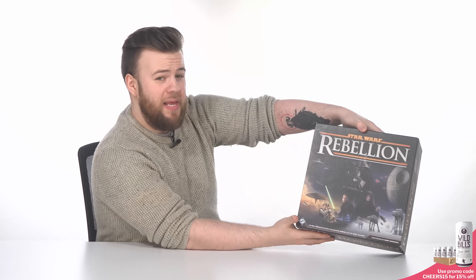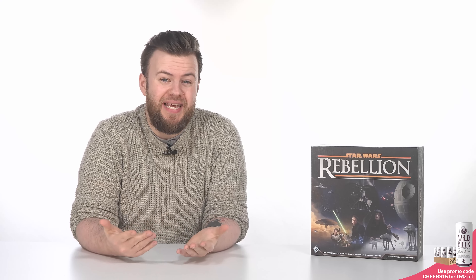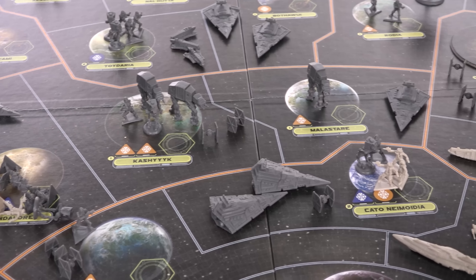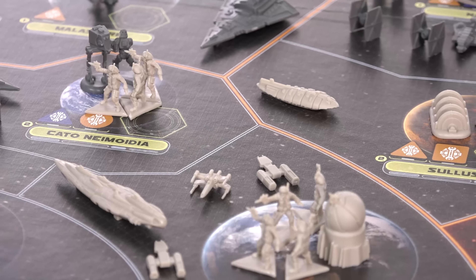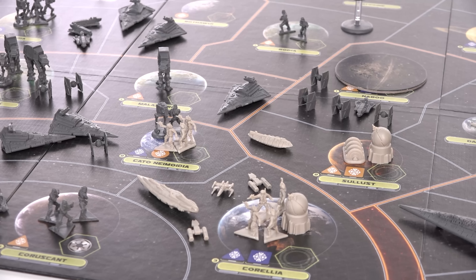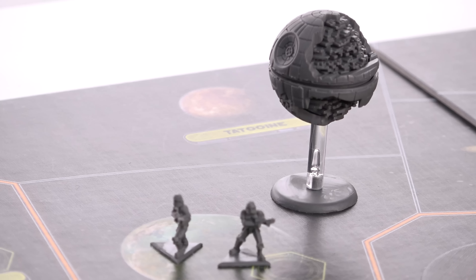So how does it play? Well, both you and a friend — or potentially three other friends if you want to play in the rules-supported team mode — are going to be taking control of the two main factions of the original Star Wars trilogy: the Empire and the Rebel Alliance. With a massive map of the galaxy, you'll be partaking in what might seem like a fairly standard war game, moving mini soldiers and starships around the planets, attempting to whittle down each other's forces. But this game is incredibly asymmetrical. Just as in the films, the Empire are laughably more powerful than the Rebel counterparts — they own most of the map and have hordes of soldiers compared to the Alliance's paltry guerrilla force. If this were a straight fight to kill off the other player, the Rebel Alliance would have lost in about three turns.